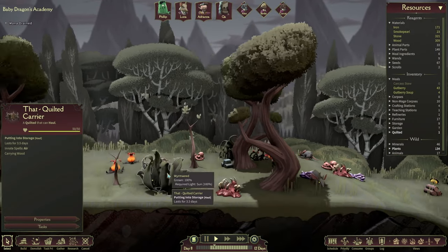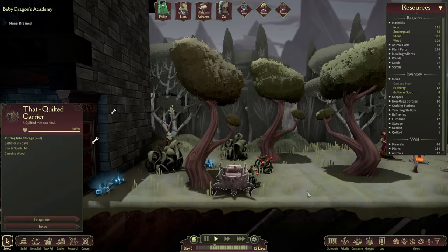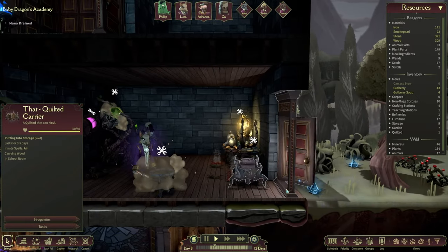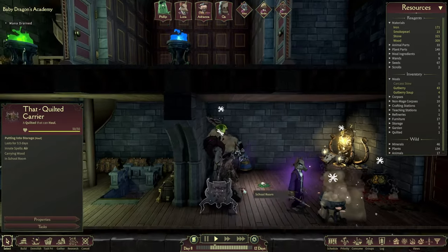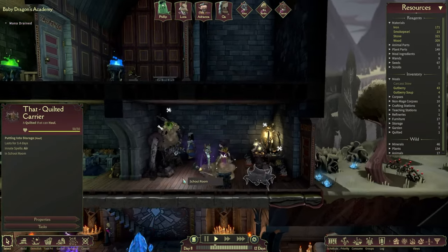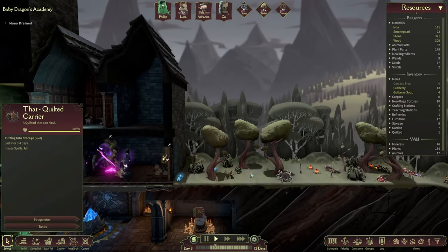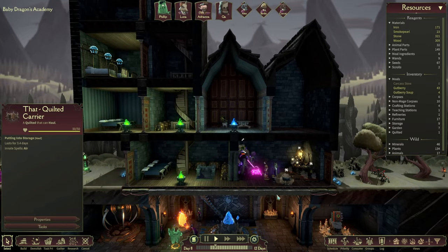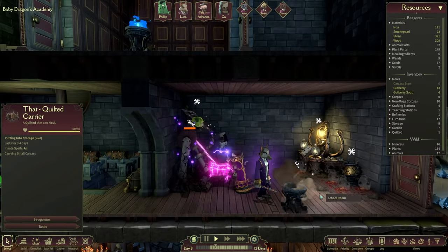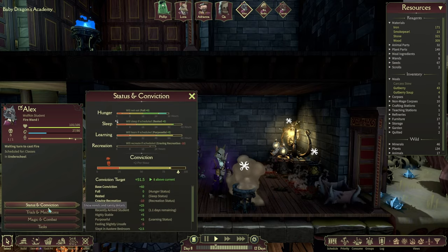We've got our first cleaner pot over here — Gilted Carrier. So what it does is basically just runs around. There's a little basket with legs, and it helps us gather things all around — not just around but also inside our little magic academy. I think we're building another one here as well, so yeah, a bit of cleaning up is what we need to do.